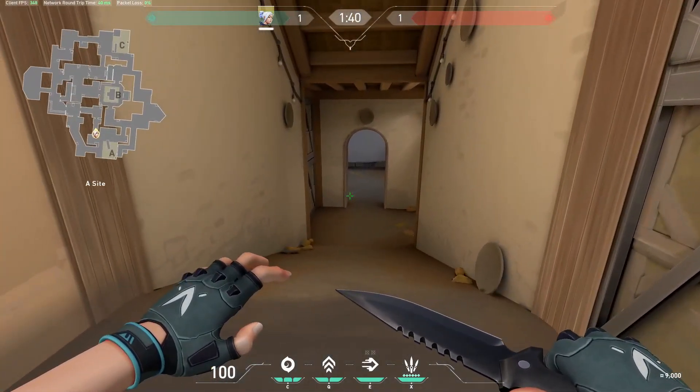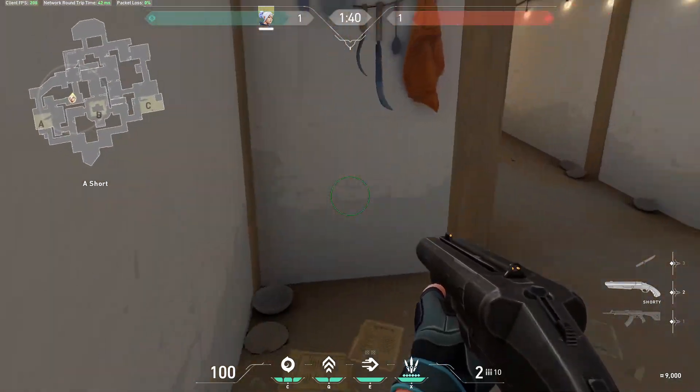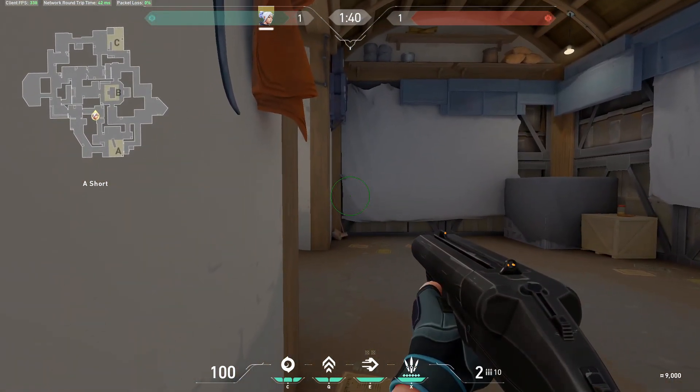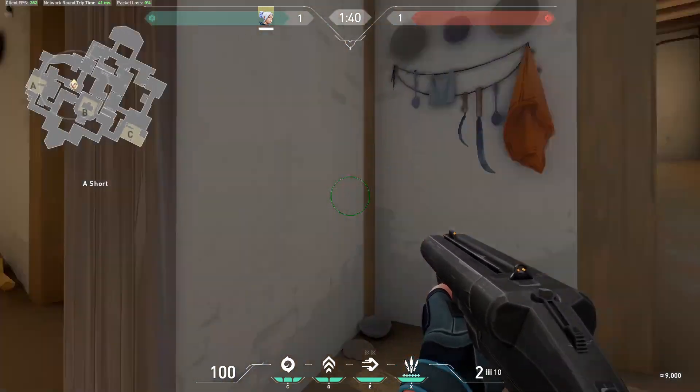One last angle I forgot to show you on A Short: if they don't hard rush it as a defender, you may be able to bring a shotgun and hide right here. As they swing around the corner, you might get some pretty easy kills.